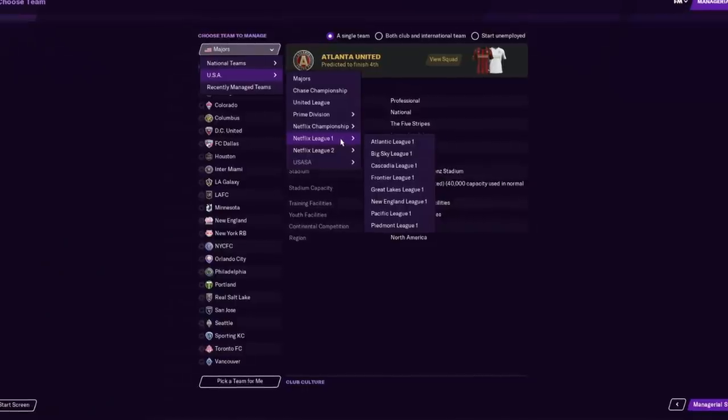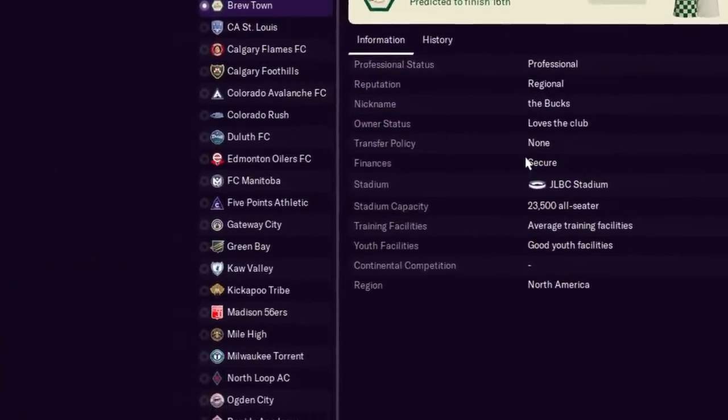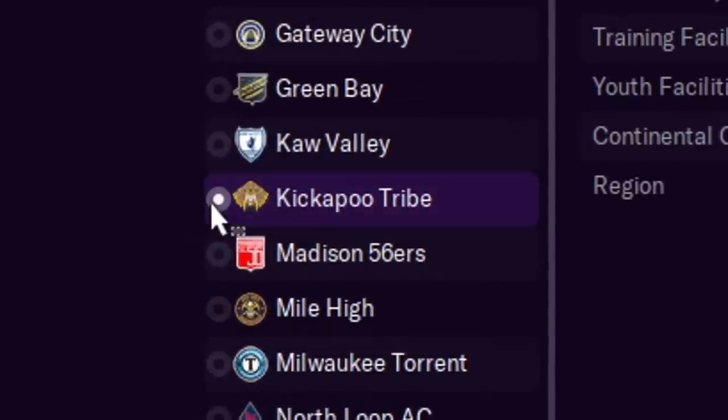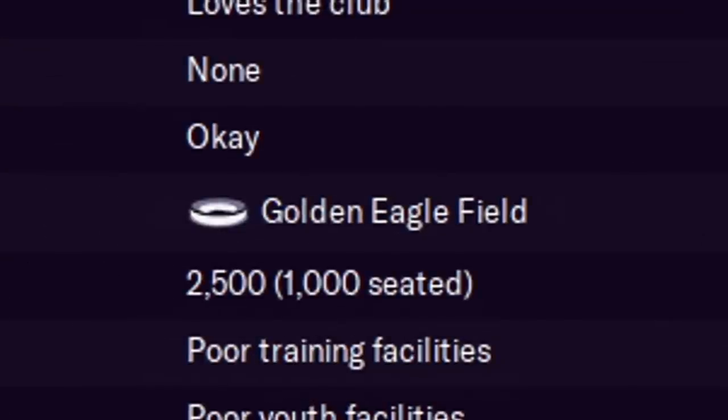We have our coach ready to go. I feel like we should be managing in the Big Sky League One — let's take over the Kickapoo tribe. It is an amateur club based off of one of 29 different tribes included in the game with athletic clubs able to participate. Golden Eagle Field is the name of the ground, and the exact geographic location in Horton, Kansas has been preserved. You can take any tribe and lead them to glory.